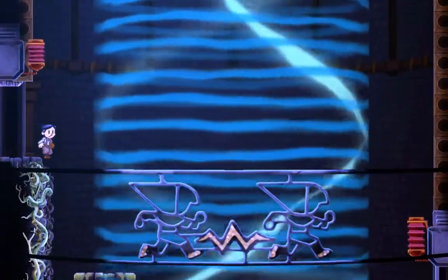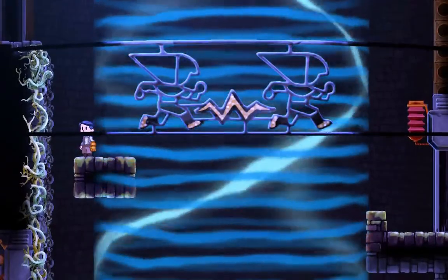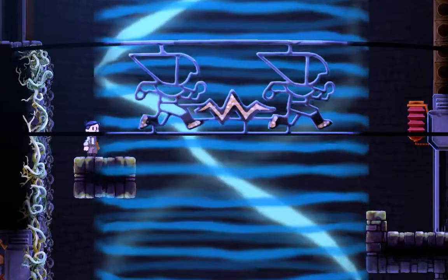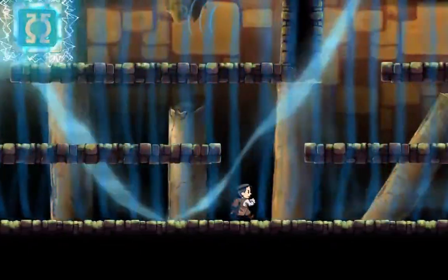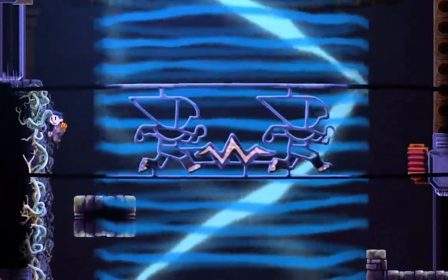Two ways to go. Neither looks particularly more important. Let's look at that card though — a guy with tanks and a golden wrench-legged bird, with the knight symbol highlighted and what looks like a globe in the top corner. No idea what the relevance is. Let's go this way. This fucking room is really hard. I'm gonna screw it up a whole lot. Let's go the other way — I hate that room so much.